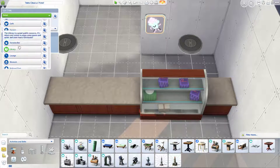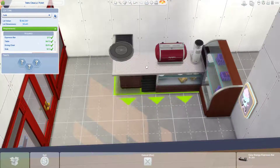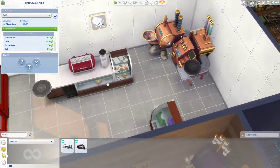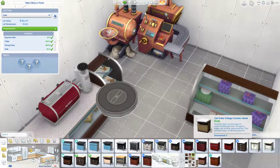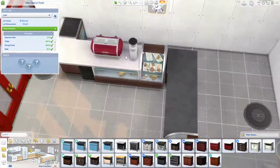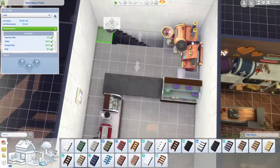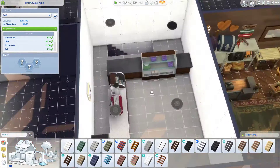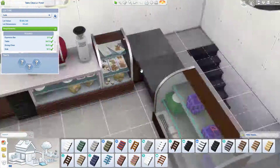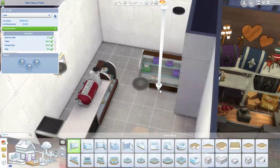I really wanted to get the cupcake maker upstairs but instead I put it in a basement. I didn't really decorate the basement — it's literally just colored with the cupcake maker inside. Because I had such limited space and I really wanted the coffee thing in there as well, I decided to make the basement for it. I'll just put a light in it, color the walls and floor, and it's hidden behind a wall.